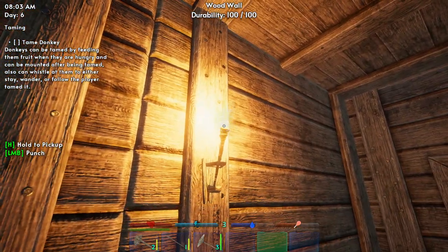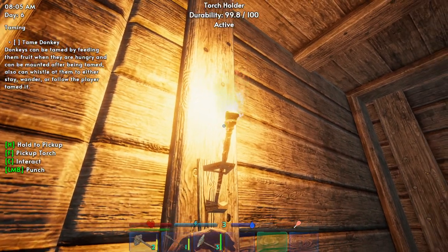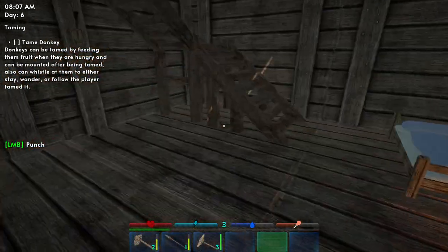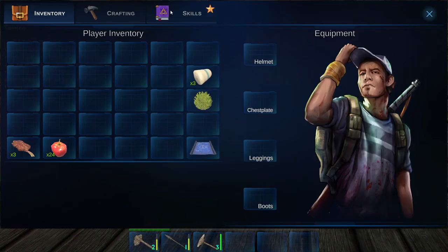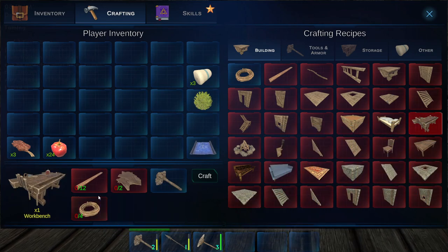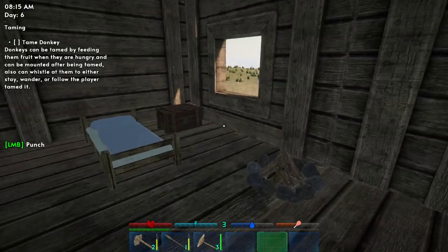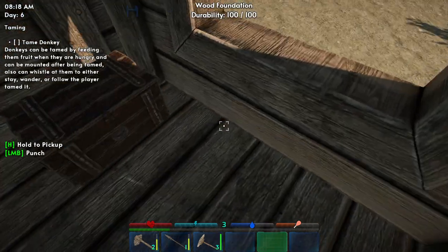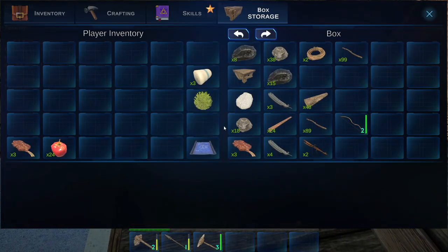Let's put this torch out — I had it on at night. Okay, workbench — let's look at the recipe real quick. We need 12 wood planks and two leather. I don't think I have any leather, so I'm gonna have to go out and kill a couple of cows.